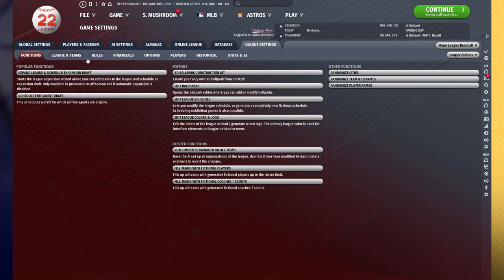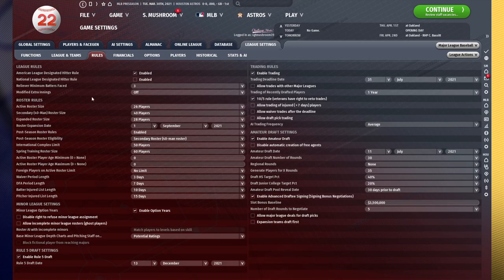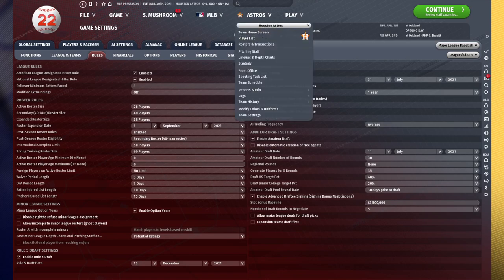Then you're going to head to your league settings and rules. I like turning on the DH, but that's irrelevant in this case. I like turning on injured players during seven-day trading — that's realistic. You could trade players if they're hurt, and I don't know why this is disabled. There's really no reason for it to be; their trade AI is fine with it. I also like enabling draft pick trading, although you don't have to do that either. So now we've got our trading settings set — let's hop in and actually make a few trades.